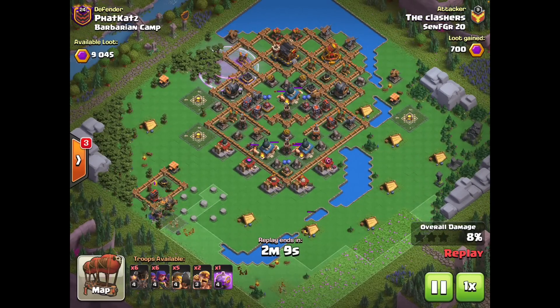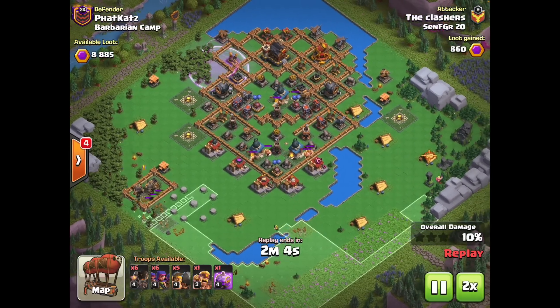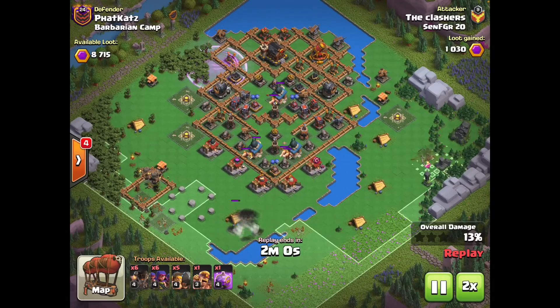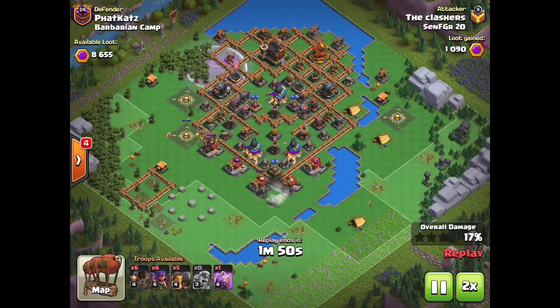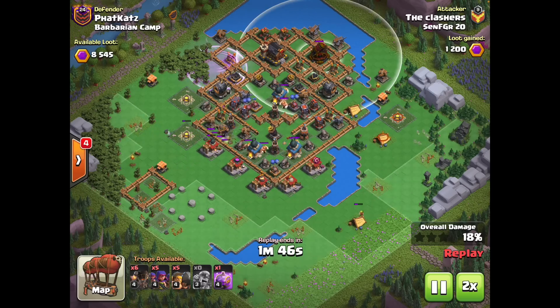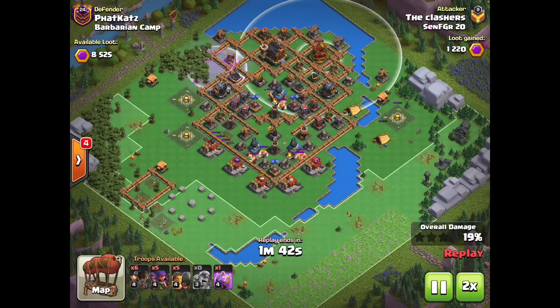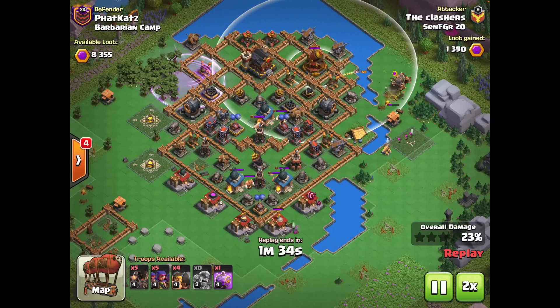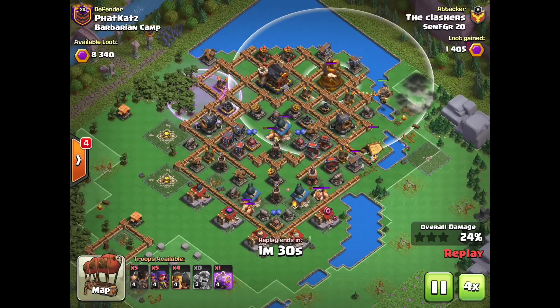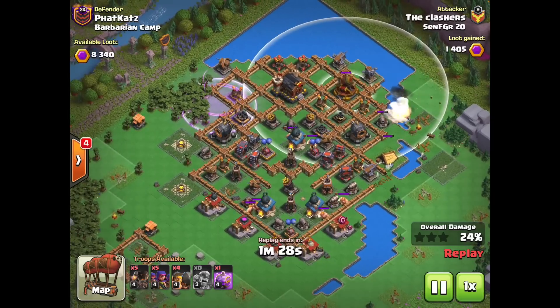We're dropping rages up the left side of the base and we're going to push in with archers, then go up the right side once we clear some of those trash buildings with more barbarians. We actually run out of barbarians, so we even use a camp of archers, but we want to work up the right side with rocket balloons because this rocket artillery is super exposed, and we can snipe that over the river with troops that can fly over.